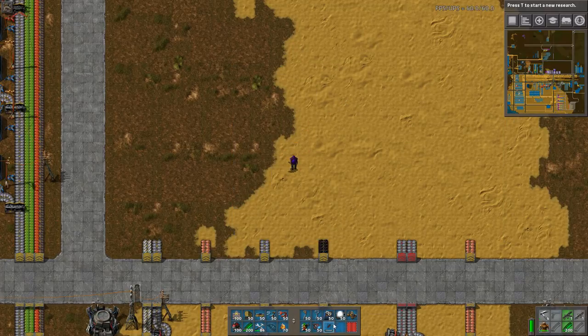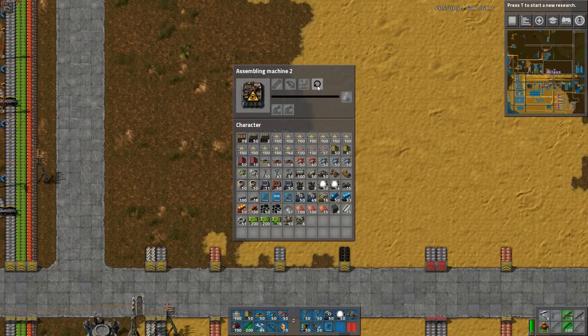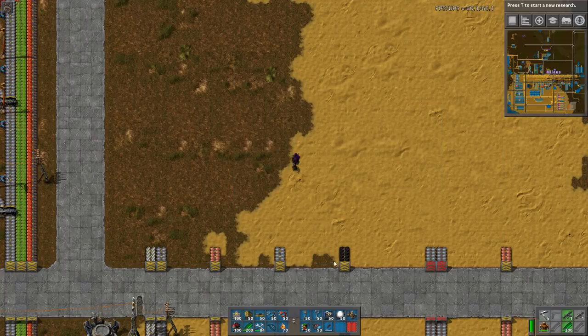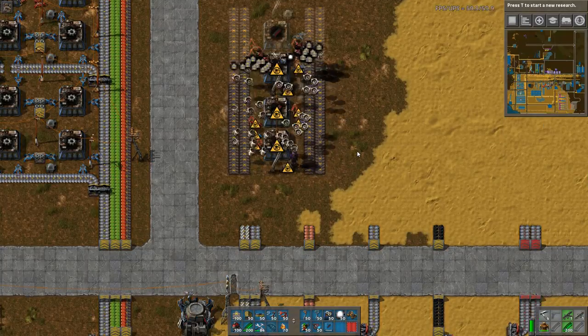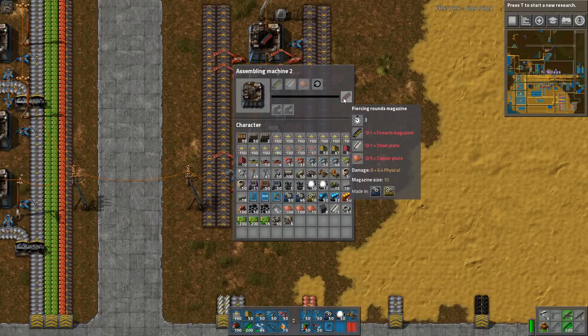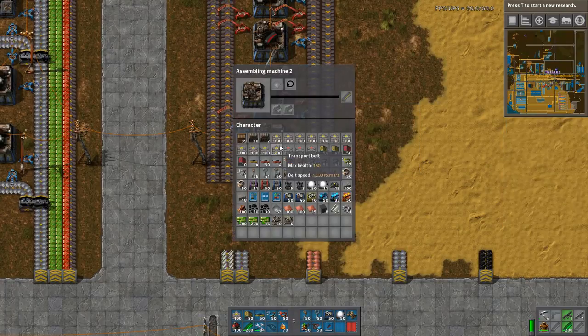The first thing we want to build is the piercing ammo blueprint. Piercing rounds take one firearms magazine and one steel plate per three seconds. In order to craft one per second, I need three of these machines. One normal ammo machine can produce one per second, and these consume one per three seconds — that evens out nicely, so one, two, three fits.